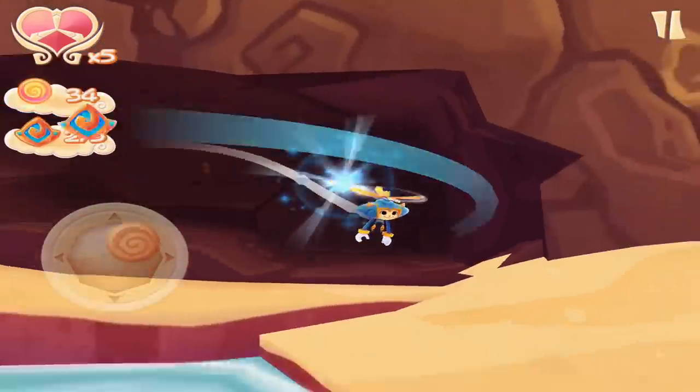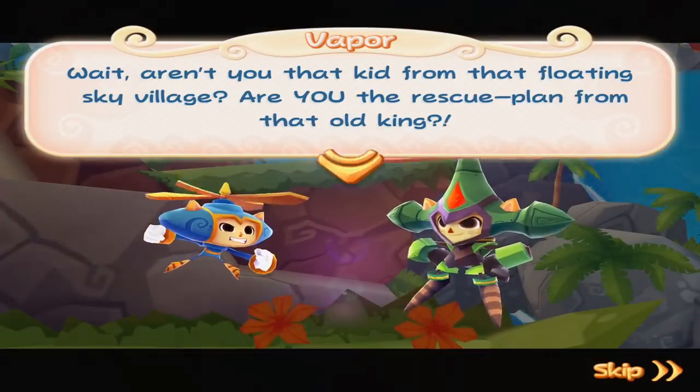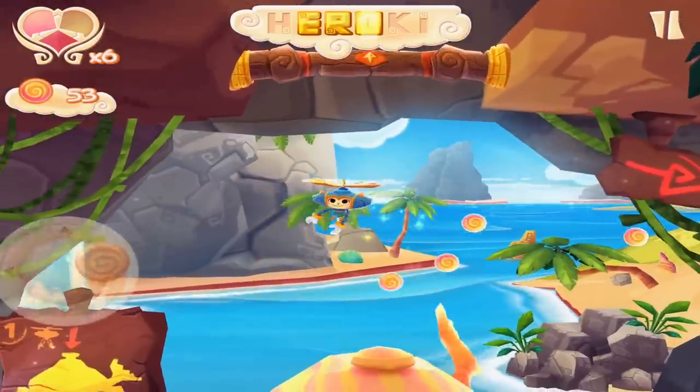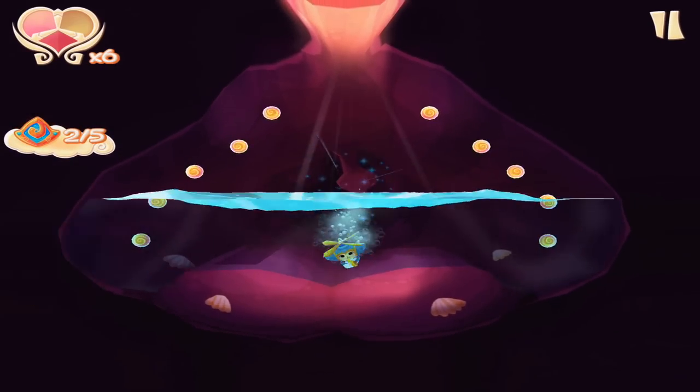The islands feature so many different areas to explore, and there's a deep story throughout. One of the coolest things was going inside a whale, which was very similar to going into a pipe in Super Mario Bros., but things are a little different inside the whale.